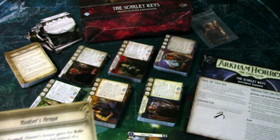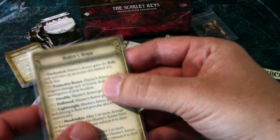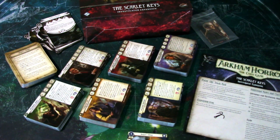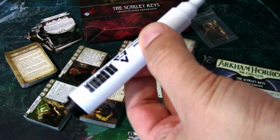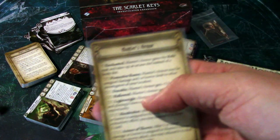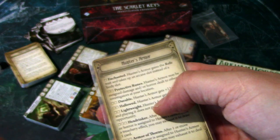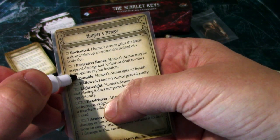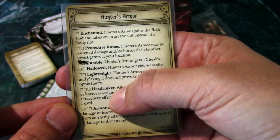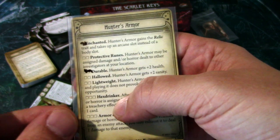I hate printing out stuff, so my solution is to sleeve these upgrade cards in an opaque sleeve that is not a matte surface, so I can mark on the sleeve. To mark, I am using just a normal dry erase marker — this is for whiteboards. Keep in mind that these should be water-based, so you can erase them with water or just by wiping. For example, if I am upgrading Durable, I'll just dot the boxes on Durable here. And now it is upgraded. Then, if I use one more experience, I could upgrade Enchanted — and now it is upgraded.